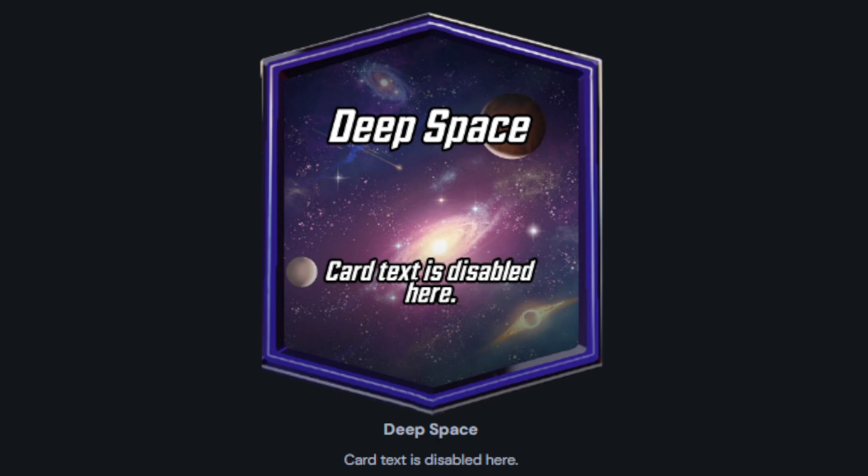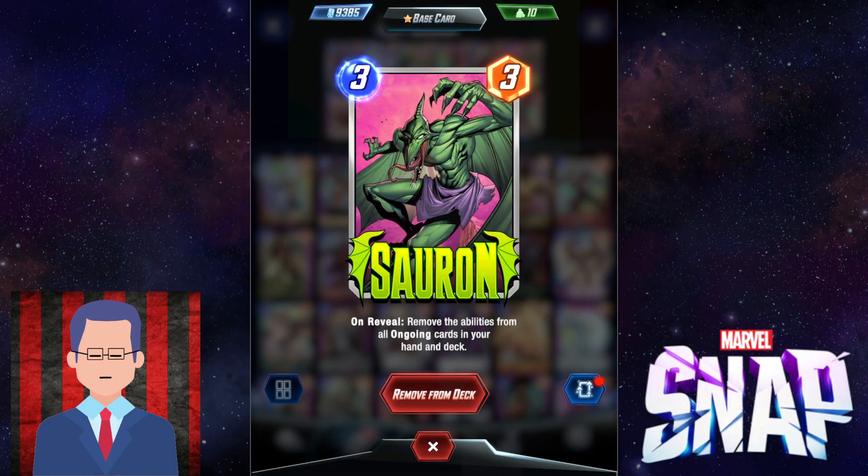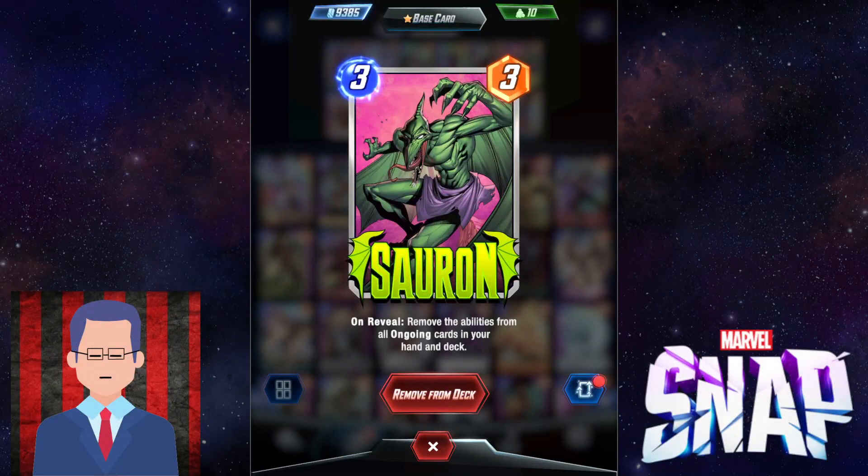Deep Space. Card text is disabled here. That actually looks like one of the cards, Sauron. On reveal, remove the abilities from all ongoing cards in your hand and deck. But of course, with the location Deep Space, all card text is disabled. So the first deck we recommend is, obviously, a Sauron deck.